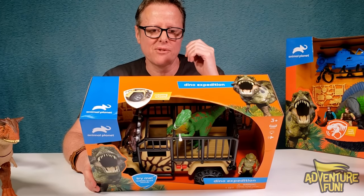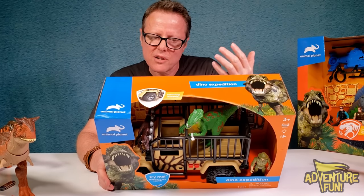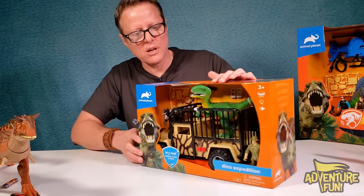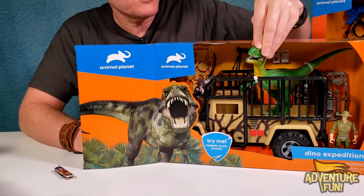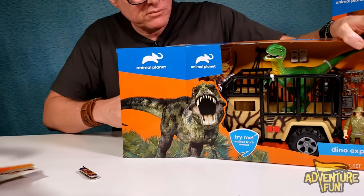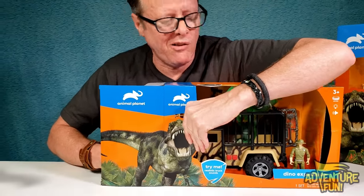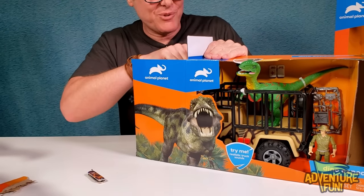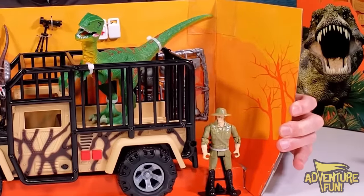It says press buttons to activate light and sound - it could be dinosaur sounds, we'll find out. The cage opens and closes to transport the dinosaur. Let's go ahead and open her up. Oh it's coming - look at that, it even has some trees in the background, looks like they've been burnt. Wow, we got a whole plethora of things going on there. Let me start cutting them out, starting with the med kit - that's the most important.